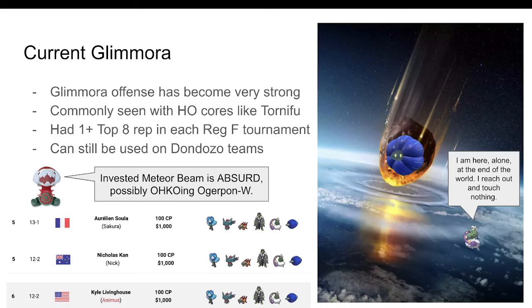Glimmora hasn't won a regional in Regulation F yet, but it's a mainstay in top cuts, appearing in every single one so far. Surprisingly, it can still be run on Dondozo teams — a team using that combination got second at Portland with the Power Herb Meteor Beam set.